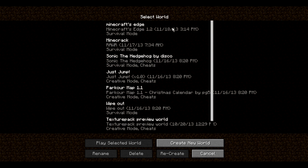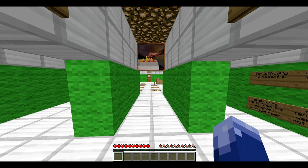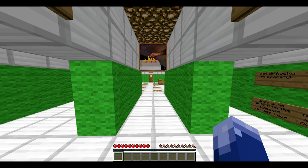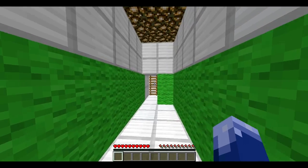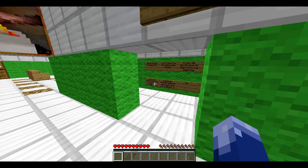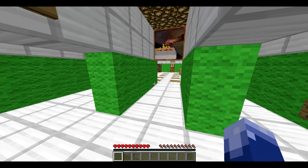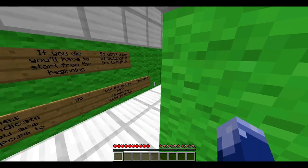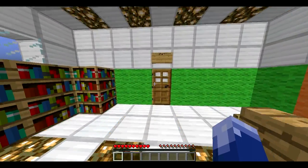So to start us off, we have number five, which is Minecraft's Edge. This map was actually made before Hunger Bars even existed in Minecraft, so this map is at least two years old. I played it in 1.7.3 — not the newest version, since we're in 1.7.2 — but 1.7.3 alpha or beta, I don't even remember what it was called. I'll show you guys a little quick tour around it. It's a pretty quick parkour map.